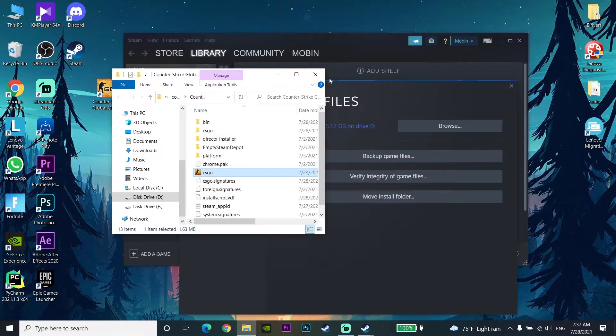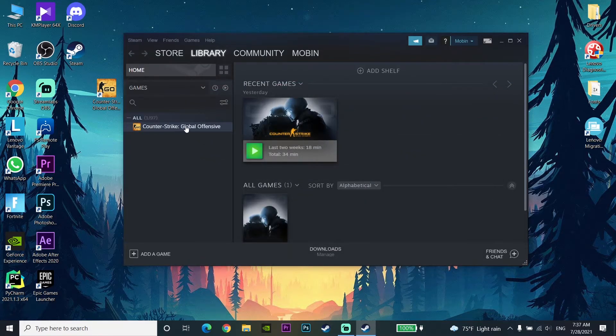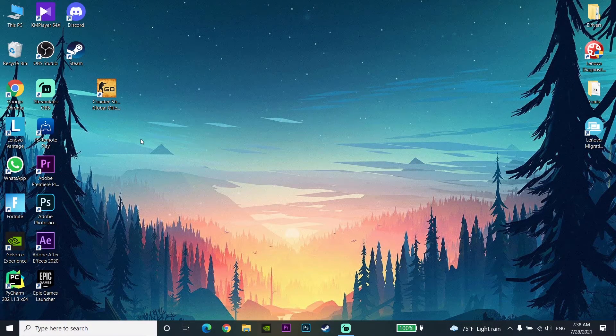Now go back to Steam, find CSGO, right-click and go to Properties, then General. Paste a launch command in the field there — I've put this command in my description, so copy it from there and paste it in. Then open CSGO and this problem should be fixed. That's the second way to fix this problem.